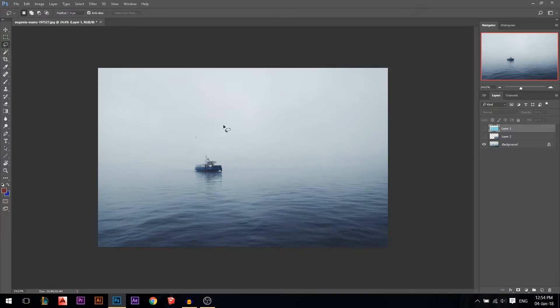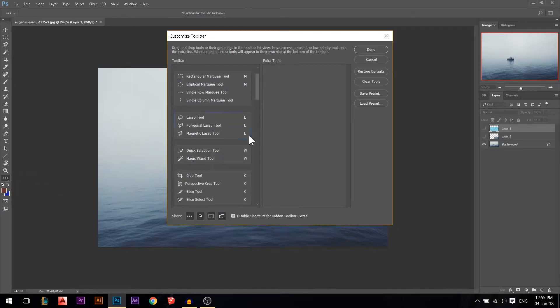The problem you might face is: let's say you don't want the regular lasso, you want the polygonal lasso. If you press L you get the first one, so the trick is holding Shift+L to switch between the different lasso tools. But if you never use the magnetic lasso — I find it completely useless — you go to that tool, right-click, edit toolbar, find the magnetic lasso, and just remove it.